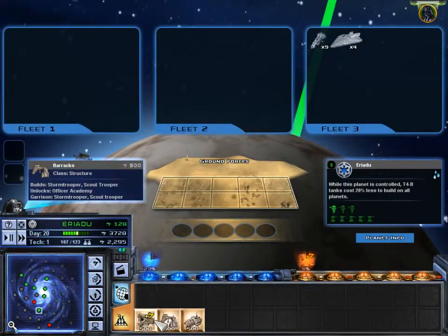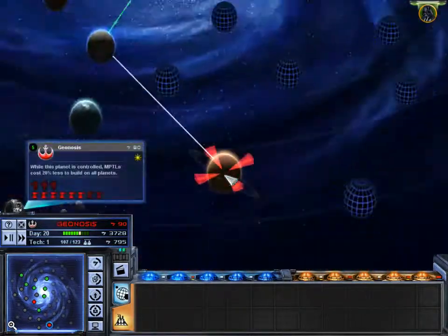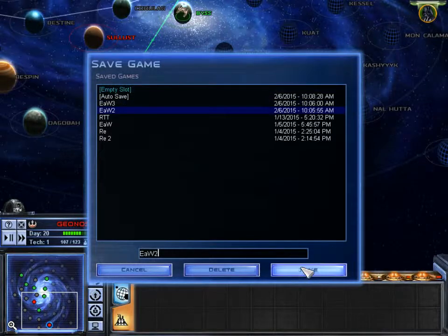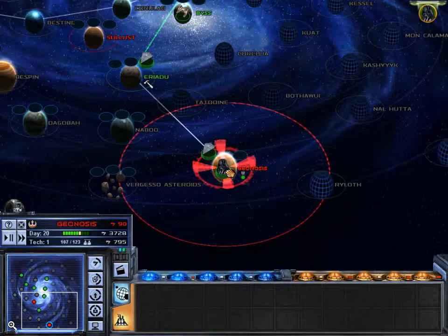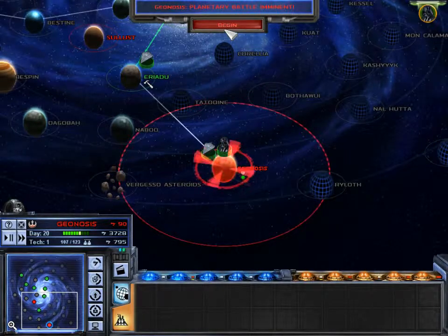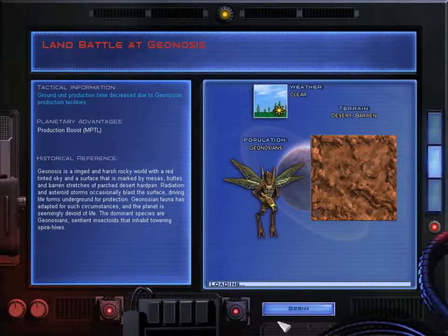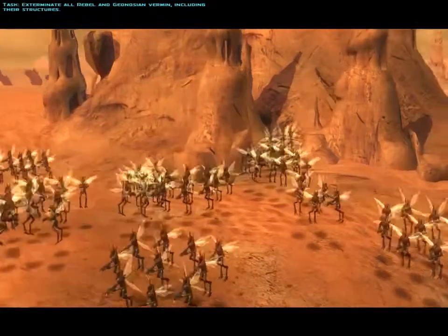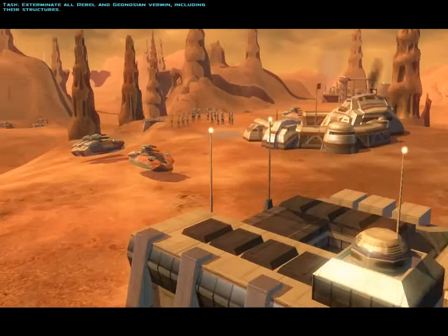Wow, construction buildings starting — what a good plan. Let's do a quick save. Okay, here we go — all the Rebel scum and Geonosian bugs.